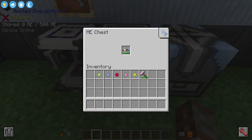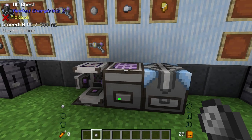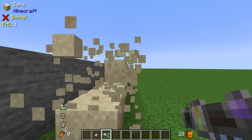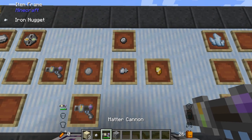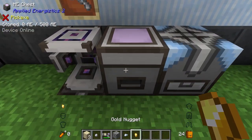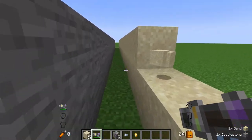You can use the Matter Cannon as either a miner or a weapon. You'll probably start with matter balls, made from a matter condenser. On softer blocks it breaks up to three, and on stone just one. You can increase this by using stronger ammo — the heavier the ore the more damage it does. Switching from matter balls to iron nuggets, it now shoots four on soft blocks instead of three, and two on stone instead of one.